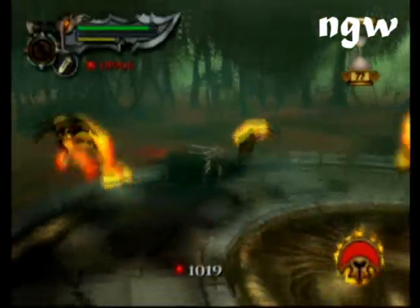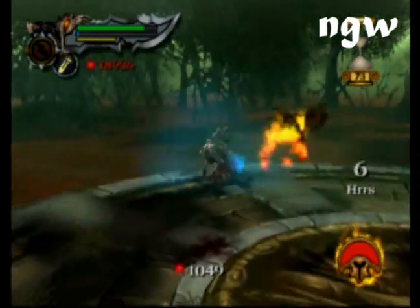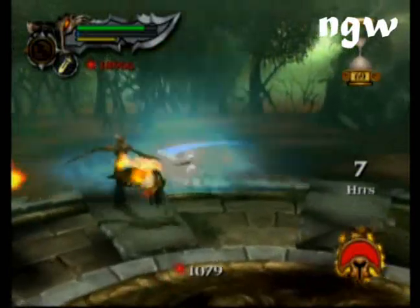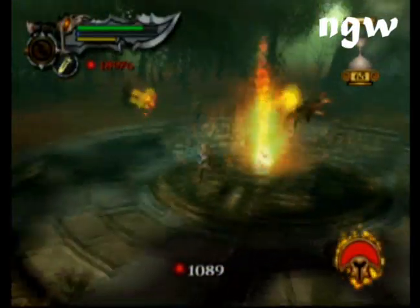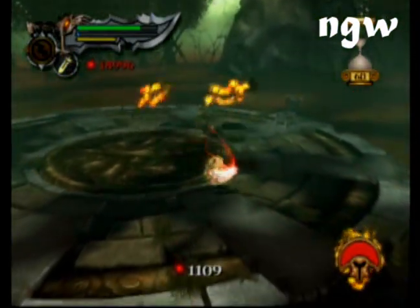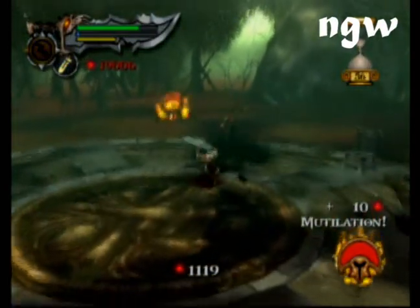Also, if your sword is completely upgraded, you can hold L1 and press Circle, and it puts a little sphere around you that drains experience from everybody within that sphere. So if you're somehow struggling to get experience — which you really shouldn't be — hold L1 and press Circle to drain more experience from people around you.